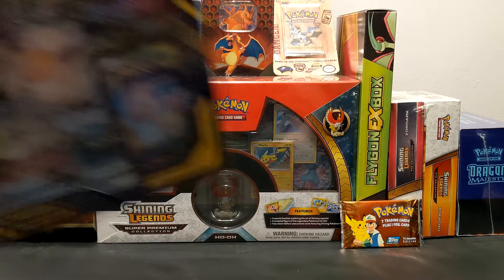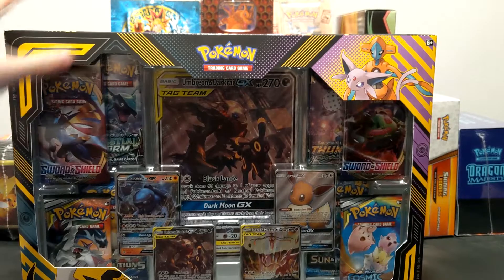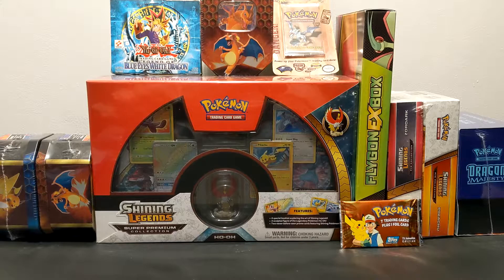Hey everyone, it's BBBB and in today's video I ended up picking up a Tag Team Power Collection box featuring Darkrai and Umbreon. I was able to pick this up at GameStop since they're still doing the whole 25% off deal, and I was also able to get it price matched off of Amazon and got it for about 30 bucks, which I was pretty happy with.